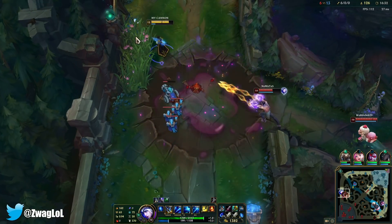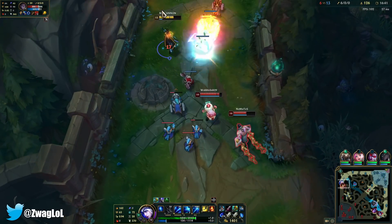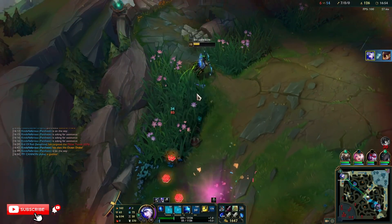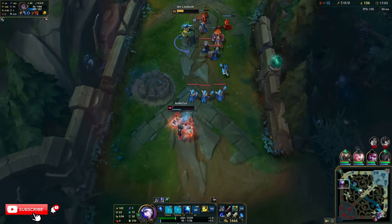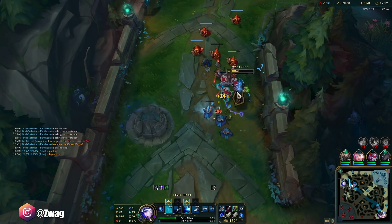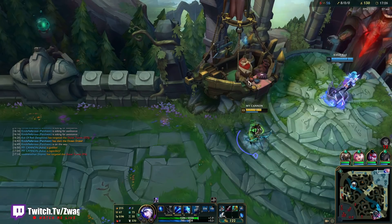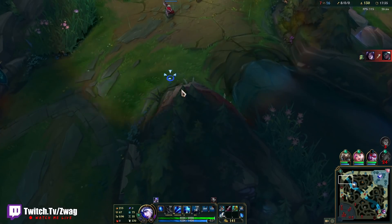At least we're able to free farm. He sure held that ult a while. I need to watch my mana — I'm just gonna keep walking away. Y'all ain't gonna catch me. I have no mana. We did it — the Ziggs really wanted me. This doesn't upgrade yet, it's almost upgraded. Now we just need our Demonic and then we have hybrid damage.